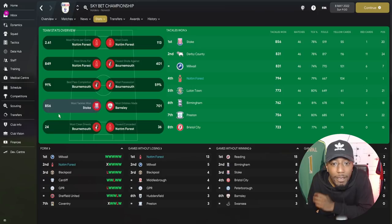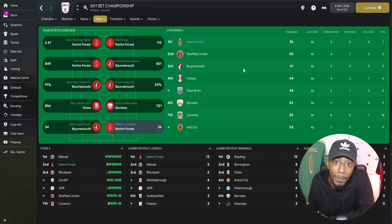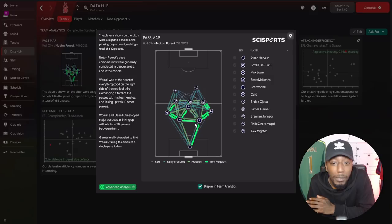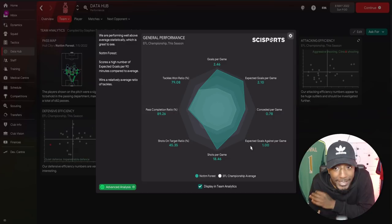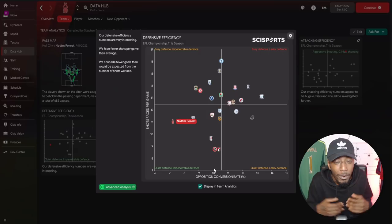For assists, Geordie OC Tutu had 14, Jack Coleback on 12. Lyle Taylor had the most man-of-the-match awards with eight. For team stats: the most points per game, the most goals scored at 113, the most shots, fewer shots against. Pass completion put us eighth and average possession put us third at 56%. For most tackles won we were fourth, most dribbles made not in the top eight, most clean sheets fourth, fewest goals conceded — top with 36. So we had the best defence in the league and scored the most goals.